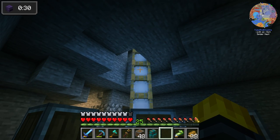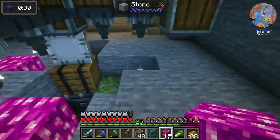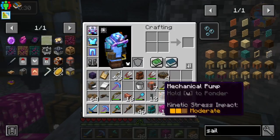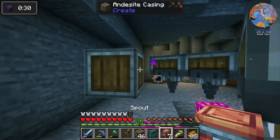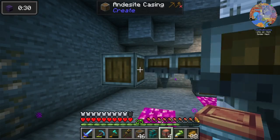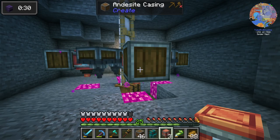Now let's set up the corundum blocks down here. We'll place the violet corundums — they're violent alright — and add some blockage. We need four spouts, one for each corundum. The last thing is to pump water into those spouts.